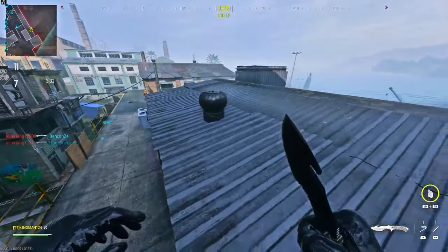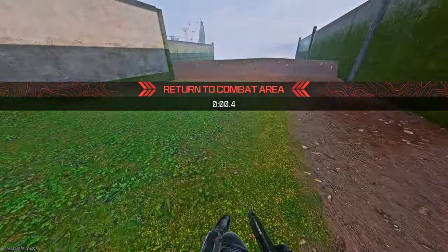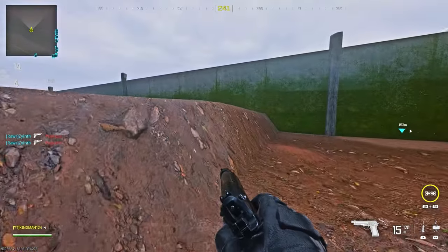You then want to jump on the shed — there will be a gap. After that, run straight outside the map as fast as you can, jump, and then crouch in the water. As you can see, we're in an outside-of-the-map extension which is brand new, and because you're underneath the water, no one's going to see you out here.